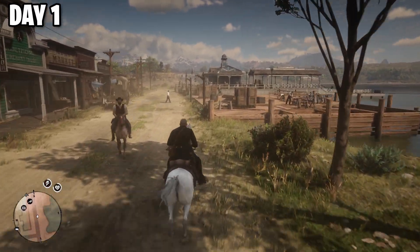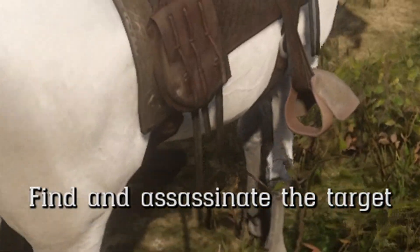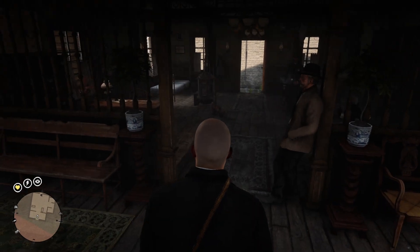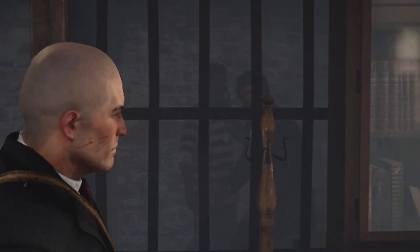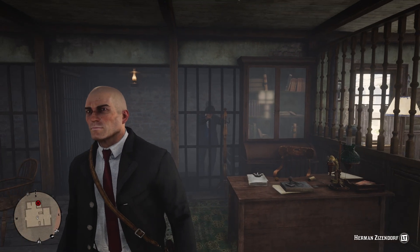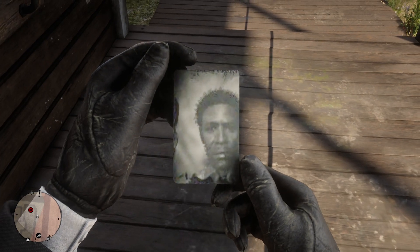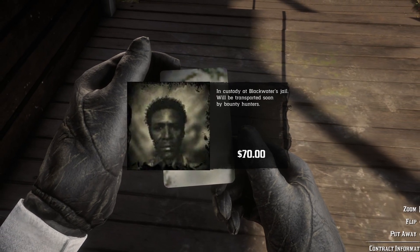There's a prison wagon that's going to come around. We have to find and assassinate the target that's in the actual jail. We can go in right now and just take a look and find our target. So the target — there he is. That person in the prison outfit, that's who we're looking for right there. This is our target, and he's in custody at the Blackwater Jail. He will be transported by bounty hunters soon enough.